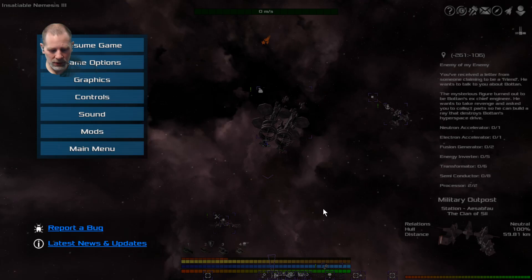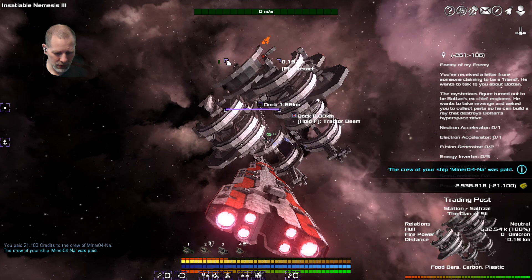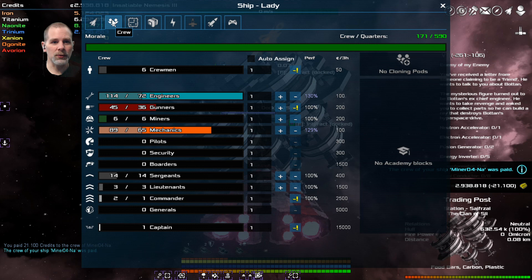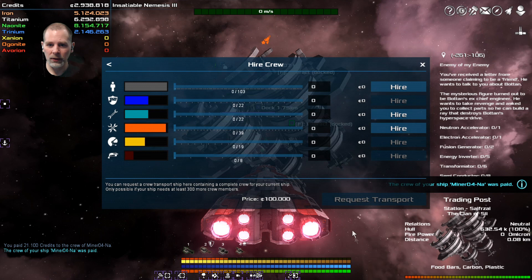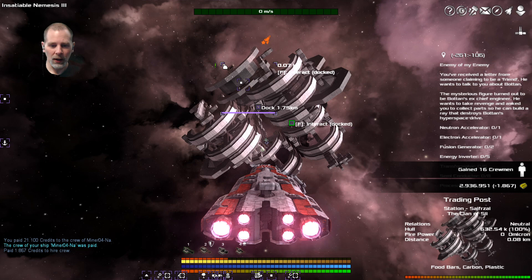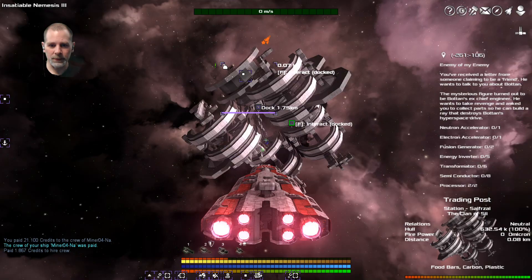I need to hire some crew. We're going to put some more crew onto this ship because we transferred some crew off the other one. We're going to hire about 15 maybe. We have tons of room. I just want to make sure because we're probably going to have to put some crew onto the space station.